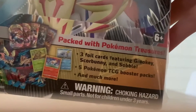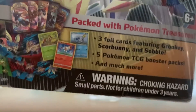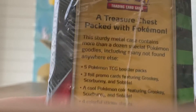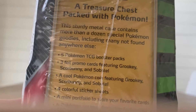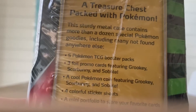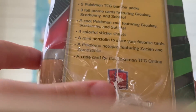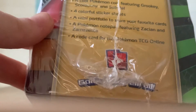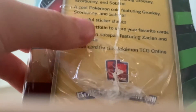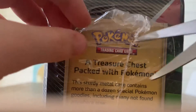The Pokémon Treasure Chest is packed with Pokémon treasures — three foiled cards featuring Grookey, Scorbunny, and Sobble, five Pokémon TCG booster packs, and much more. This sturdy metal case contains more than a dozen special Pokémon goodies, including many not found anywhere else. Also included: a cool Pokémon coin, four colorful sticker sheets, a mini portfolio, a Pokémon notepad featuring Zacian and Zamazenta, and a code card for Pokémon TCG Online.